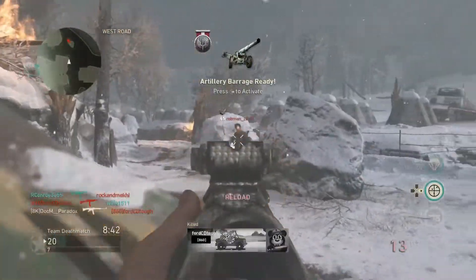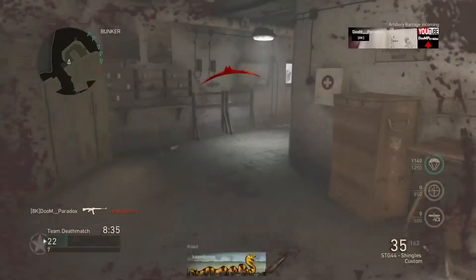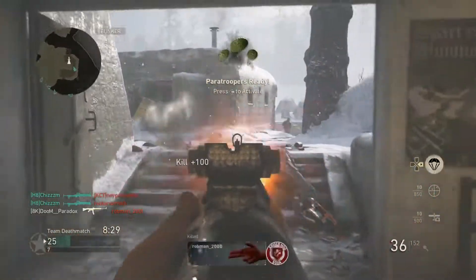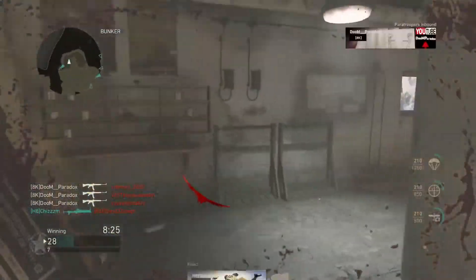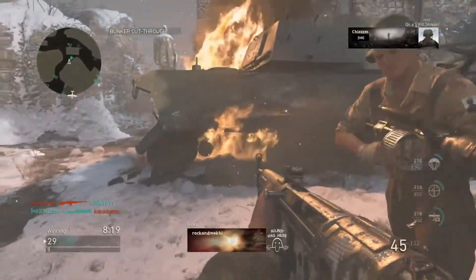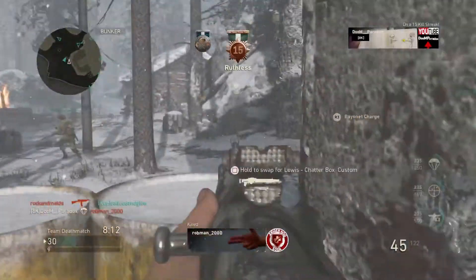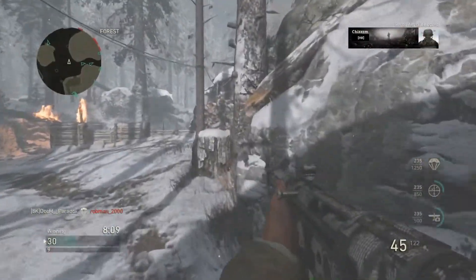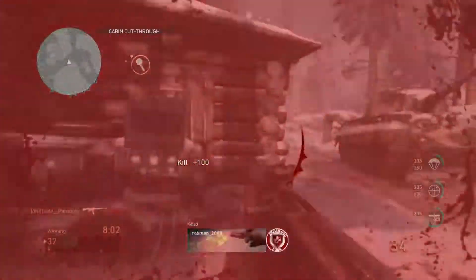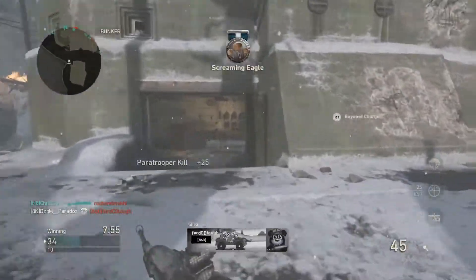We're on 10 kills, gonna fall back. We've got the paratroopers — 15 and 1 guys, absolutely smacking these kids. They are spawning over here, there's a guy right here too. We're on a 15-streak — it's either a Vicious or a V2, or both, let's do both. Oh wow, it's neither — that's a rip boys. 17 and 2 right now, we have half the kills — that's awesome.